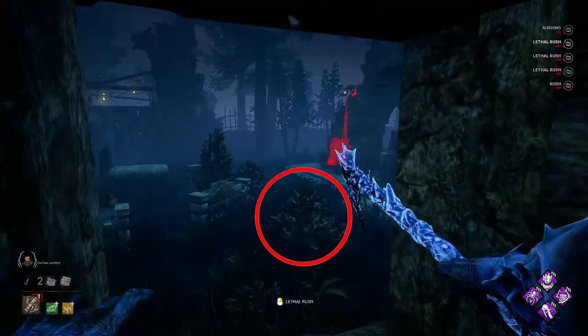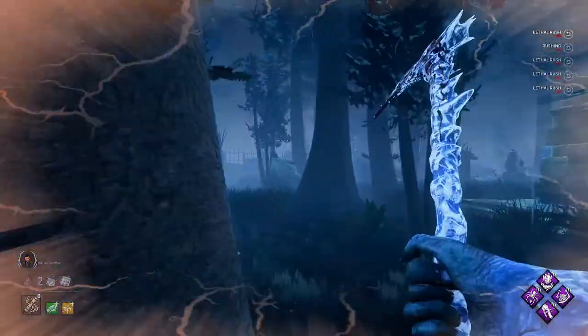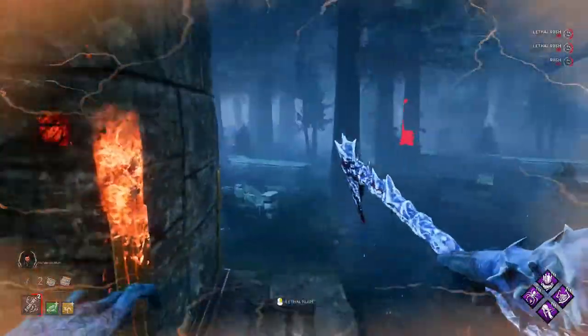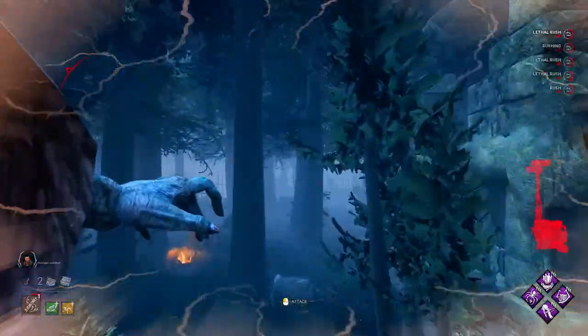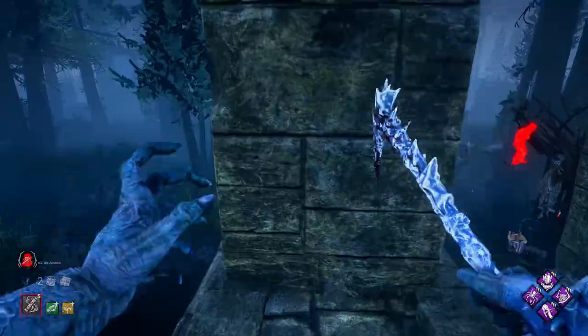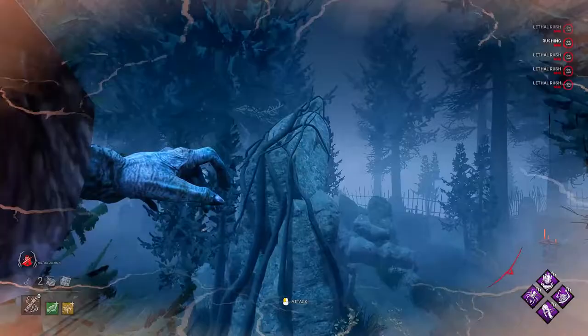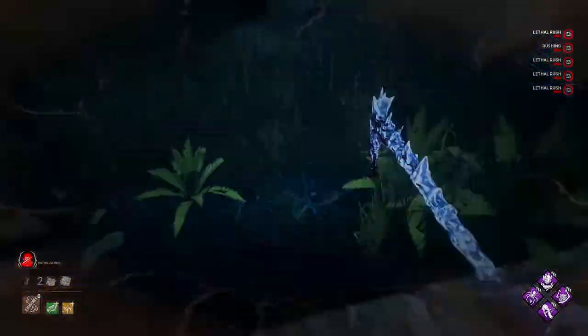This next one is on Temple of Purgation. This bush always spawns somewhere around the temple - you just have to go look for it and then full send at max speed. These walls always spawn somewhere in front of the temple - just rush at them at max speed looking at the closest point of the wall to you. Here I am doing it again somewhere else - they always spawn.